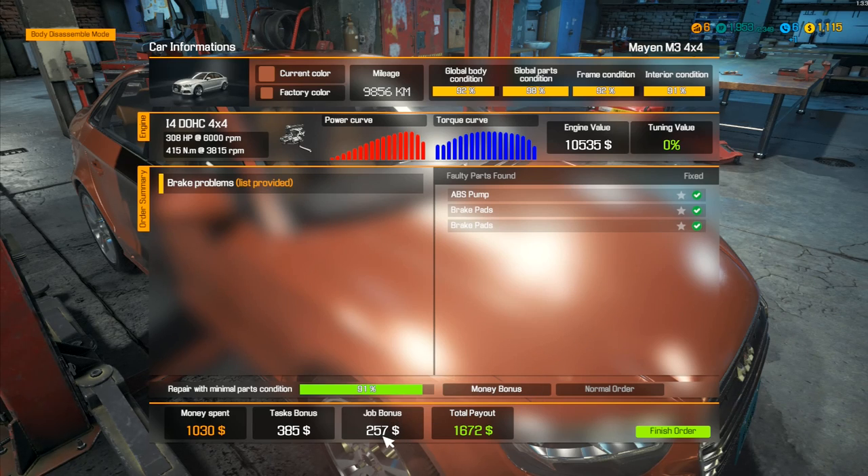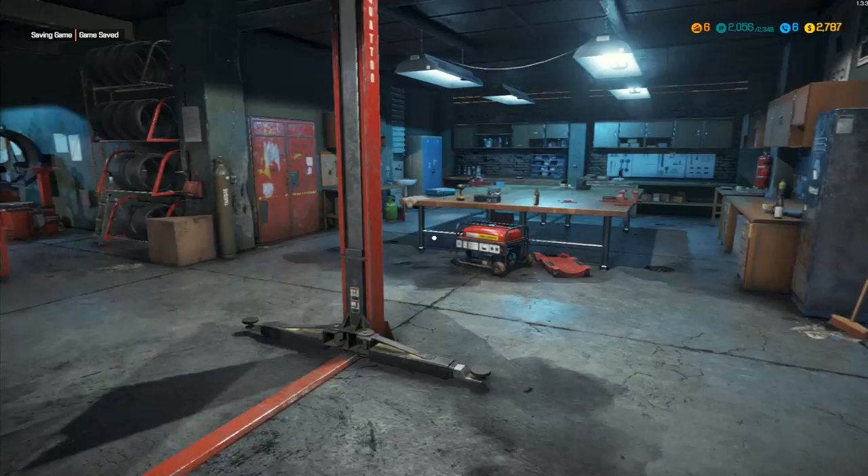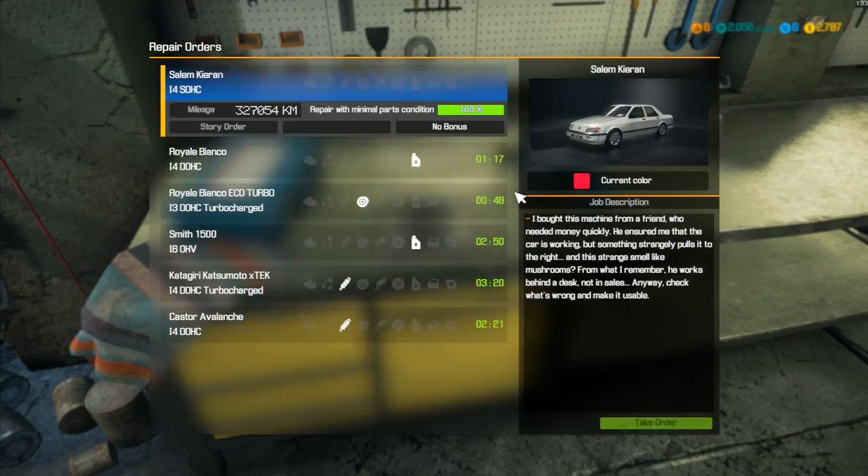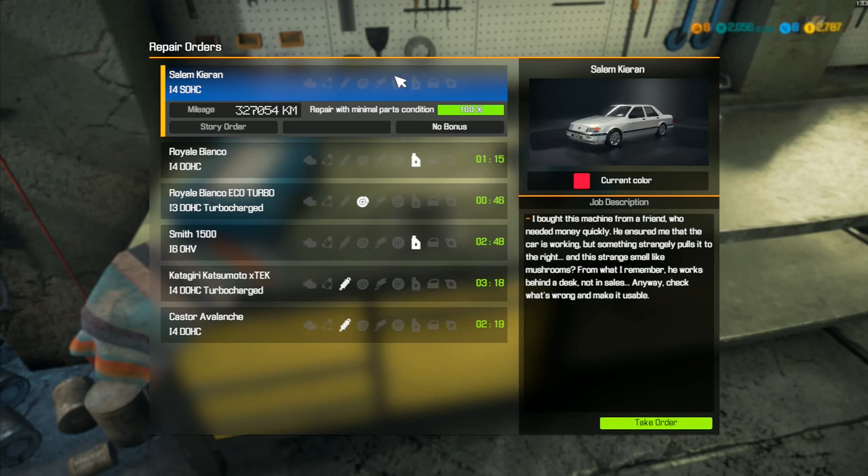We get a job bonus of 257 plus a task bonus of 385. It's two lots of bonuses - total payout we basically make 630 dollars on that job. That's a pretty quick 630 dollars, not too shabby. Let's go straight into another order.